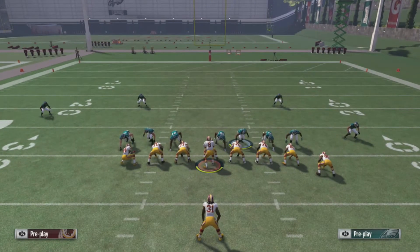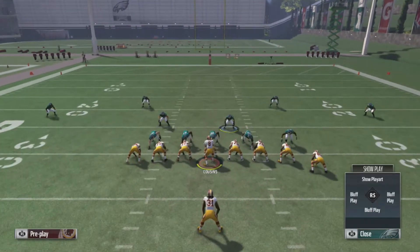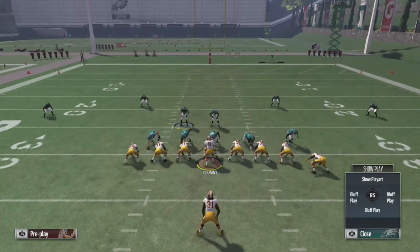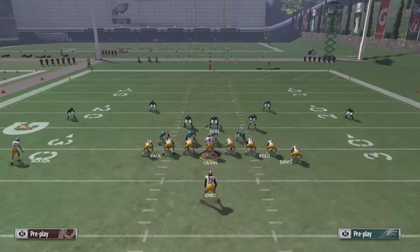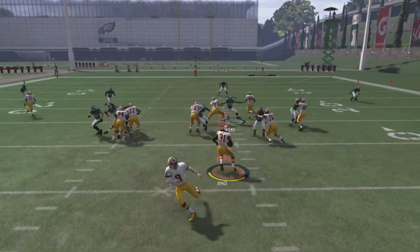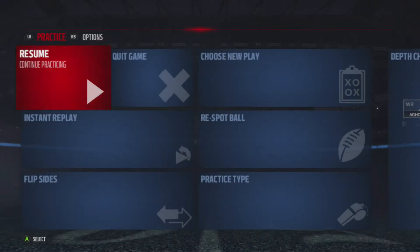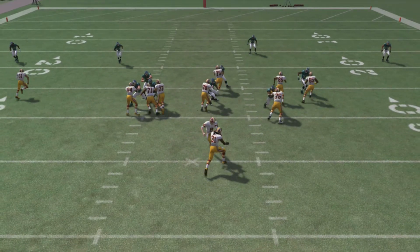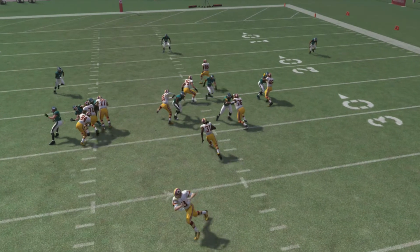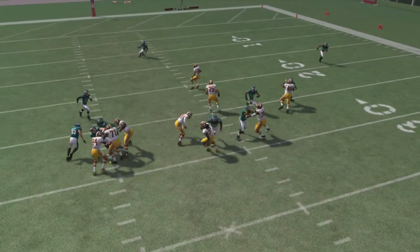The way to stop that is really simple - all we do is pinch our linebackers by hitting right on the d-pad and then down on the d-pad. That's going to pinch our linebackers and move the blitzing linebacker over a little bit. When we snap the ball, we're going to get much better block sheds because the linebacker over the top is going to draw linemen to him. The defensive tackle is going to get double-teamed and a lot of times we're going to shoot in untouched - you're pulling three guys over there instead of letting one come in free.